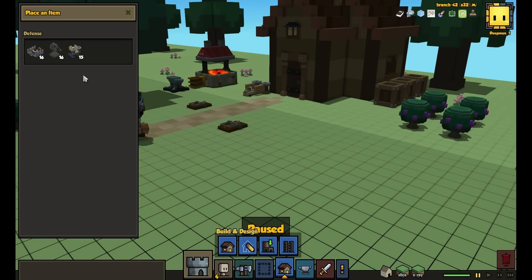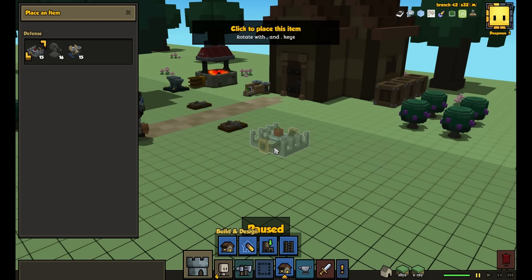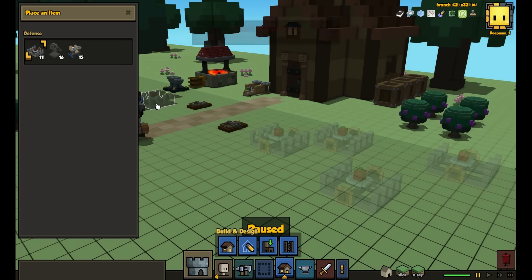To prevent the Engineer from covering the world with turrets and traps, the number that you can place in the world is determined by the Engineer's level. You get a message when you're placing them if you're at the maximum allowed number.